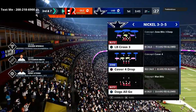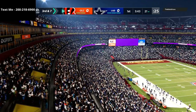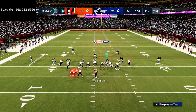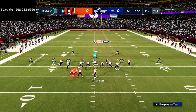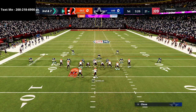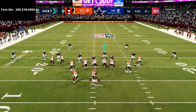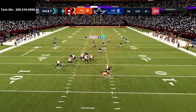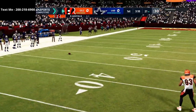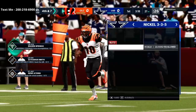The beauty of the Nickel 3-3-5 wide is that you can put linebackers at defensive end, which allows you to get really good coverage and also contain much better. As you can see, we've got some nice coverage set up. We're looking to contain this quarterback rollout — watching for any seam streaks. I've got the spy right there. He throws back across his body into three blue defenders, and unfortunately we don't come down with the interception.